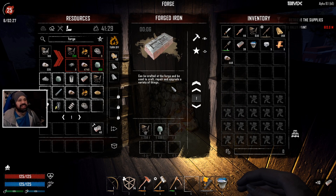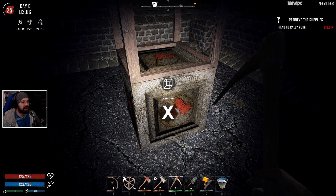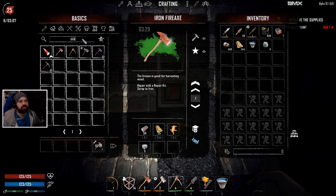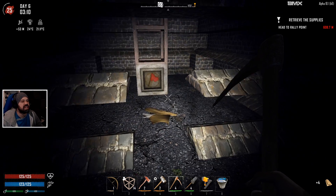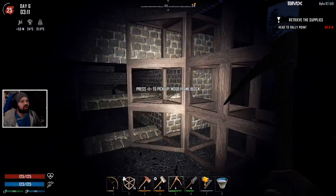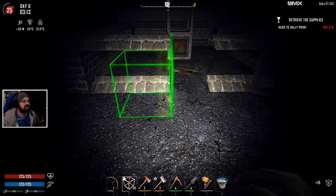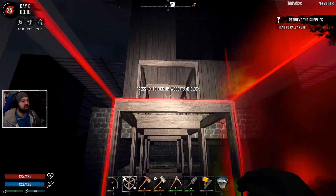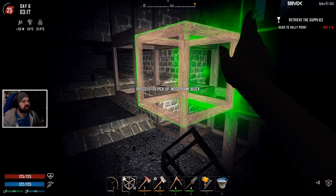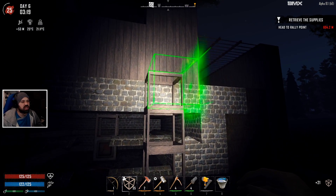We need a couple more forged iron, then we can queue up a new axe. Let's turn off the land claim block bounce. We're going to put a door here. The idea is to leave the door open and lure zombies in this direction. We want a three-wide corridor so there's no traffic jam with them jumping on top of each other. I know I'm wasting parts of my base but so be it.